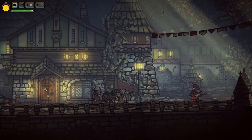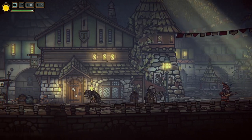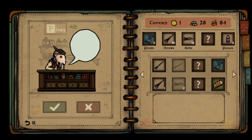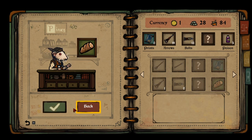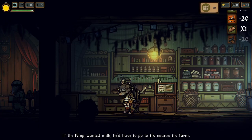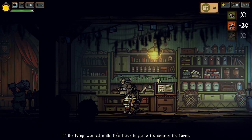You grab this recipe after you repair the blacksmith. You just go to your throne room, then go into Longtail Village and pick up some of the items. There's going to be bread — the shopkeeper will sell you the bread, and he's also going to sell you the mushrooms. If the king wanted milk, he'd have to go to the source: the farm.